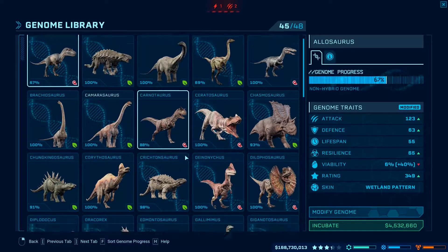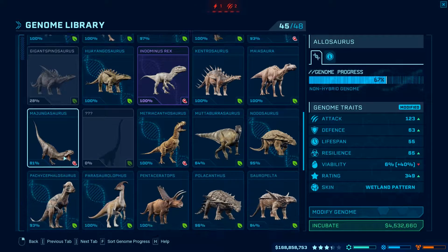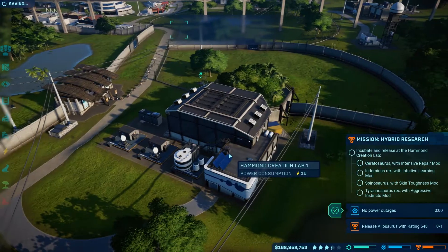What I'll have to do is wait a little bit and get this unlocked at 100%. I'll bring you back when he's ready to be released. I've still got this one to unlock as well - I'm struggling to find it. But anyway, I'll crack on and then I'll bring you back when I'm ready to release some more dinos. I'll see you in a minute.